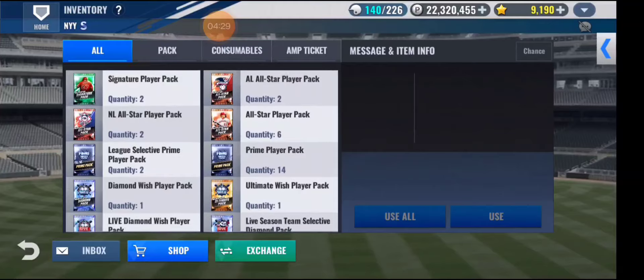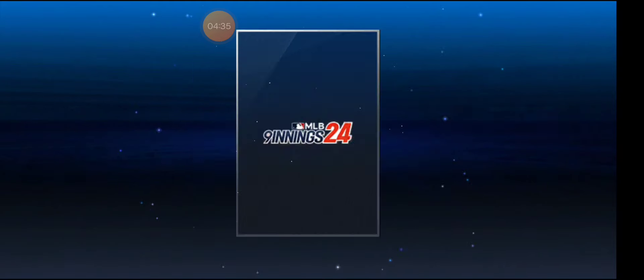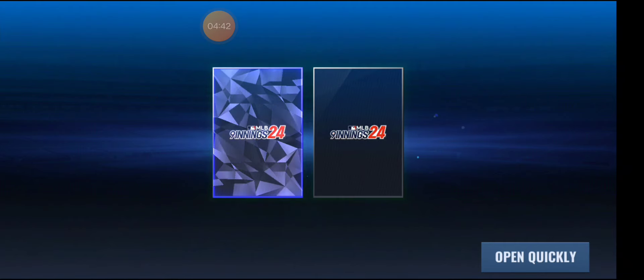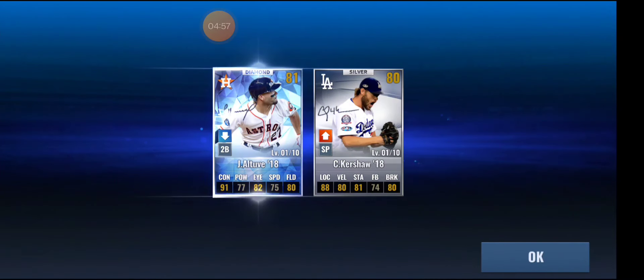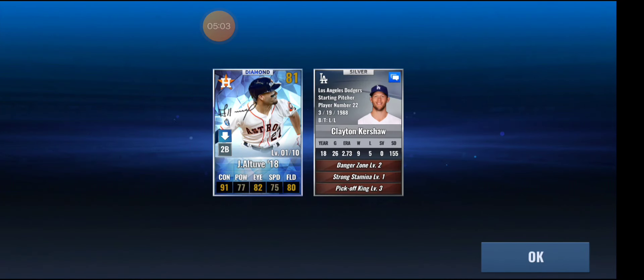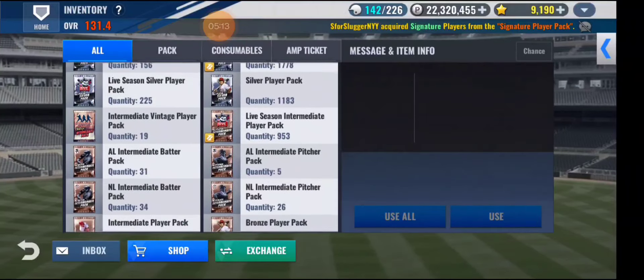Alright, I've opened all of them, so let's open the signature pack and see if I can get a team sig. It's a diamond — nice! If it's not a team sig I can do a diamond sig combo, and if it is a team sig maybe he can get into my lineup. Please give me a Yankee... troll — Dodgers. I already have Flash on my Dodgers team so it's alright, but it's not a great sig anyway.